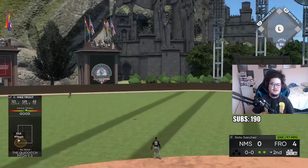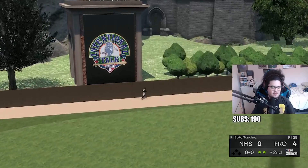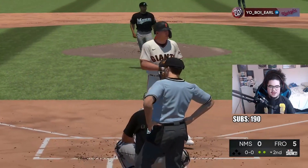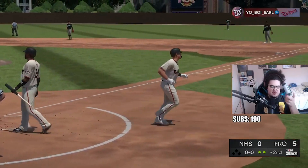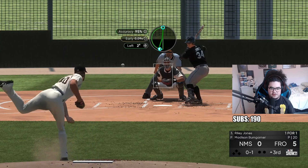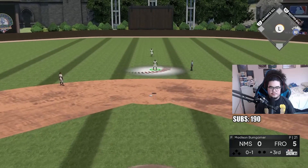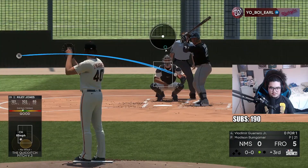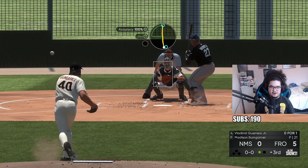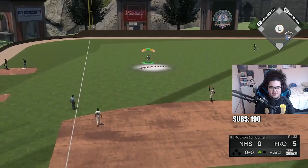Trouty hits one to left field - that's the second homer of the game, no doubt number two. Replays are broken so we keep going. The changeup low and away hasn't failed me yet - another out for Mad Bum on that changeup. That made me big sad and the next two games I think are going to be even worse. Cutter inside gets Vlad to fly out.